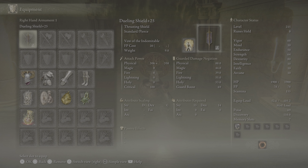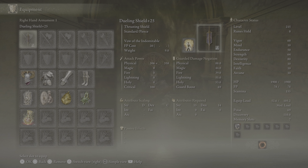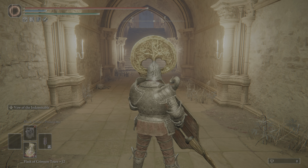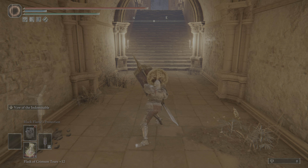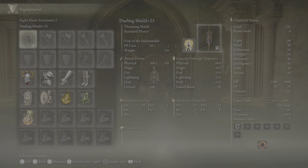Thrusting Shield next — now that I realize he said Thrusting Shield, I think he means the Duelist Shield. Dueling Shield. Anyway, a quote-unquote Thrusting Shield, or Combined Weapon and Shield, enables the wielder to attack and guard simultaneously. An armament once used in ritual combat performed to honor the Erdtree, a custom that had somehow remained within the Realm of Shadow. So this thing is a Thrusting Shield. Most of its attacks are actually thrusts, even though it's listed as standard pierce damage.